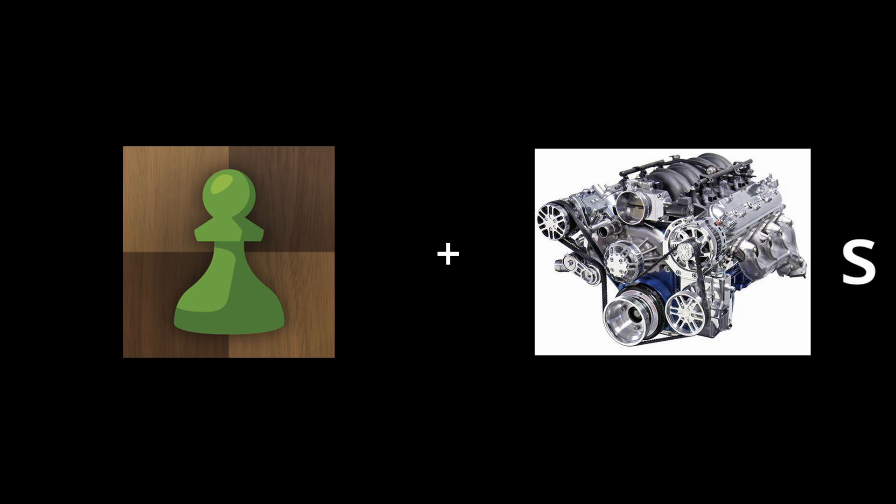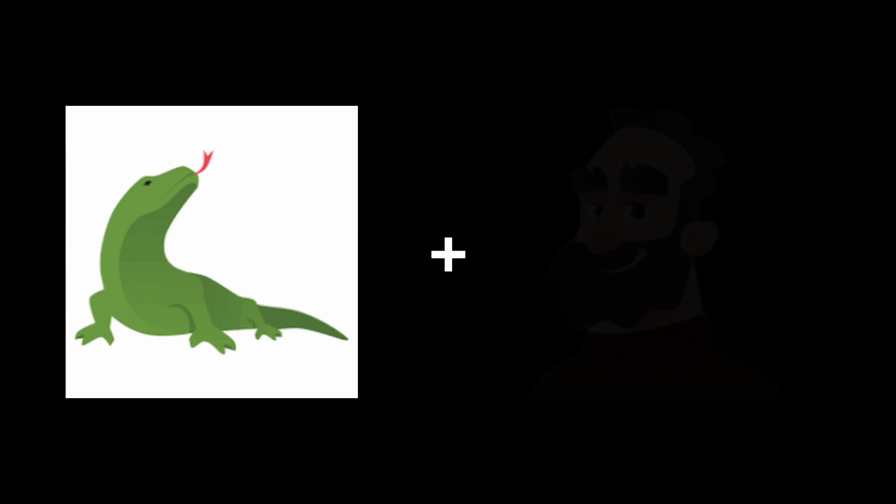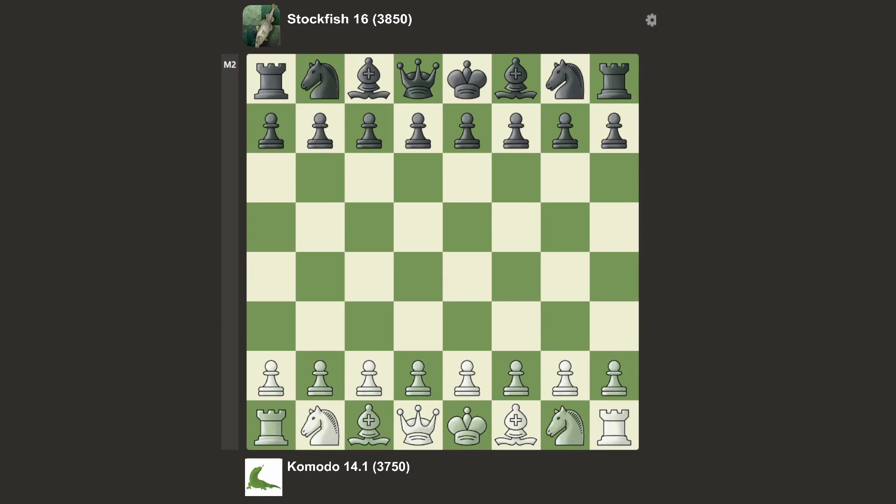I paired up the two best chess engines up to date, Komodo and the one and only Stockfish, and I made them play a game with 12 hours of thinking time. This is how it went. Komodo has the white pieces and Stockfish has the black pieces.